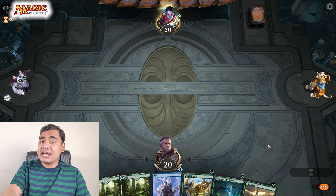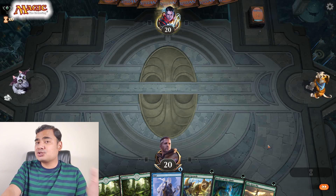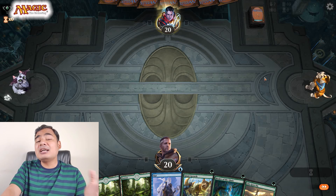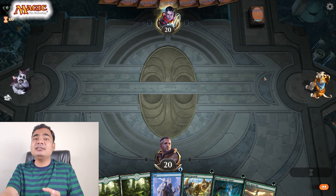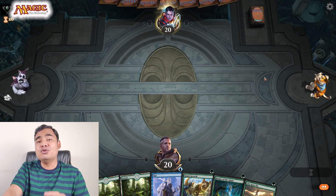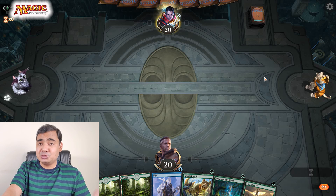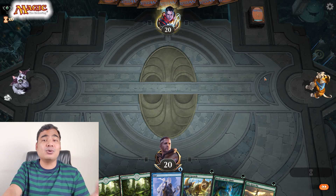Most of the players I've encountered at Platinum level, Platinum tier, have been using strong decks — decks with a very large number of cards and amazing synergies. And despite my best efforts, I haven't been able to move past Platinum tier 3. As you can see today, I am back at Platinum tier 4.